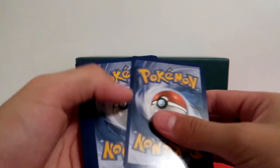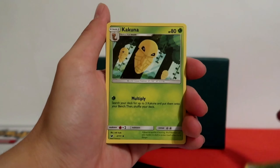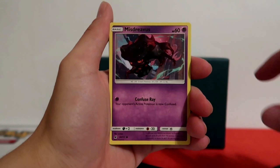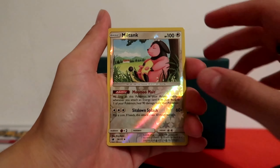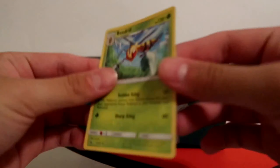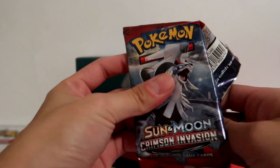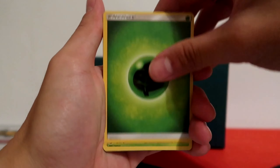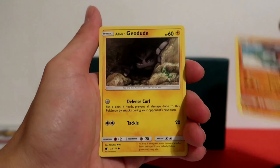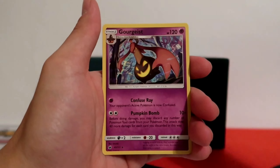Code card for everybody. Starting off with Fighting Energy, Sea of Nothingness, Accelgor, Kakuna, Kommo-o, Misdreavus, Stufful, Feebas — look at this, he looks so distressed — Jangmo-o, Reverse Holo Miltank sleeping in the fields again, and Beedrill. More bees. I'm sick of bees — I don't need any more of them. Sorry if you have a bug allergy. Code card for everybody. Starting off with Grass, another Accelgor, another Kakuna, Gastrodon, Alolan Geodude, Stufful, Pumpkaboo, Staryu, Dino, Reverse Holo Accelgor, and Gourgeist. Nothing yet — we still got two packs left.